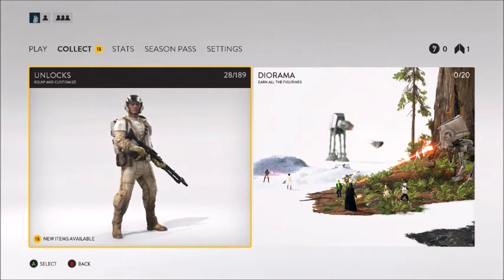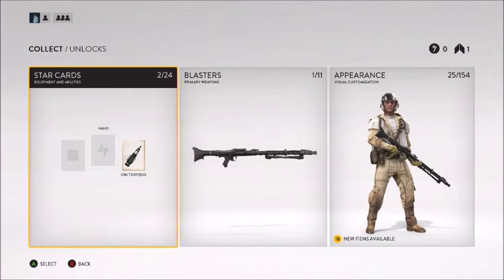If we go to collections, you can see we have Diorama, which are just figurines that kind of show your accomplishments — things you did during battles, survival, and online. Unlocks is stuff that will show you different star cards you have, or unlock blasters and your appearance. You can change all of that right here.